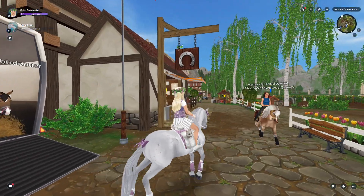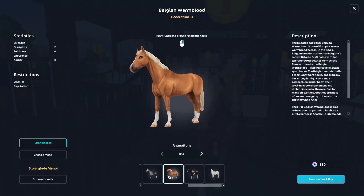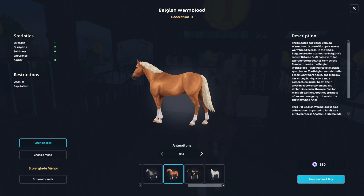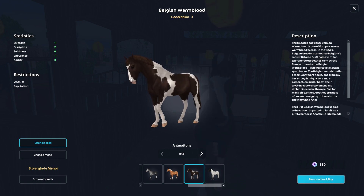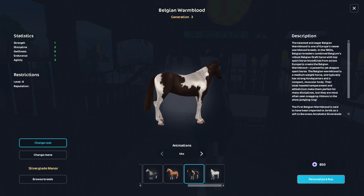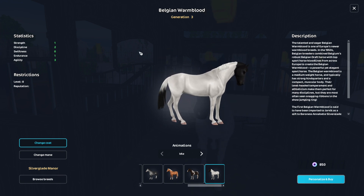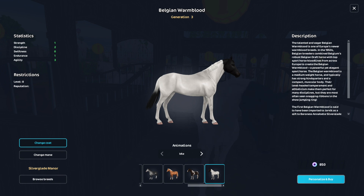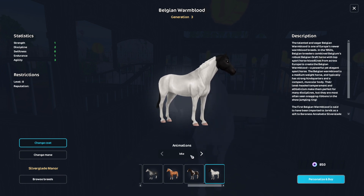There are new shades of the Belgian Warmblood. I'm already obsessed — I love this coat color. I really like this chocolate paint, it's so pretty. This one kind of reminds me of the black and white Trakehner even though it's not even similar at all. It's cute, I just don't really like that it only has black here and here — it looks like an ice cream sandwich.